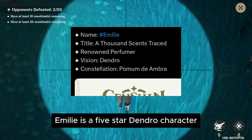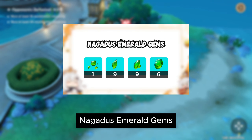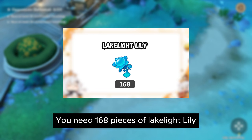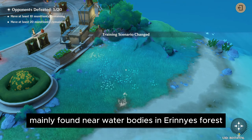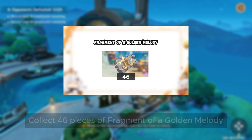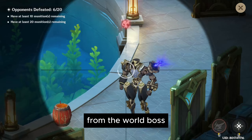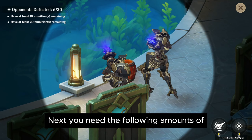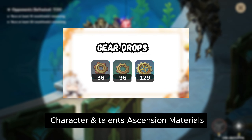Emily is a 5-star Dendro character, so she requires the following amount of Nagadis Emerald Gems. You also need 168 pieces of Lake Light Lily, mainly found near water bodies in Irini's Forest. Collect 46 pieces of Fragment of a Golden Melody from the world boss Legatus Golem. Next, you need the following amounts of mechanical gear drops for her character and Talon's ascension materials.